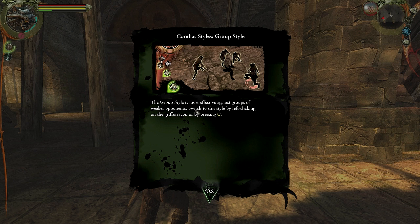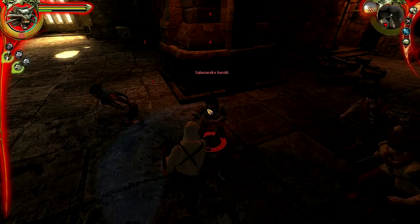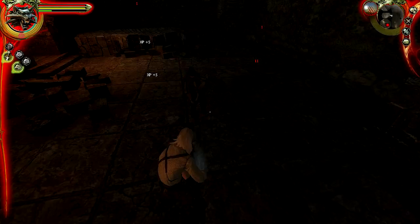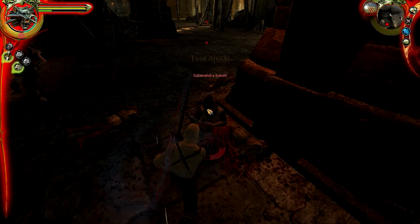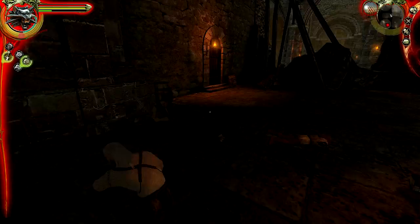The Group style is most efficient against groups of weaker opponents. Switch to this style by left-clicking on the griffin icon or by pressing C. We'll have a group of guys coming in, and we'll be able to hit them all at once using the Group style if they're close enough. It does minuscule damage to each individual, but overall they will all be damaged, and that is nice. We'll be switching up quite a bit between styles mid-combat.